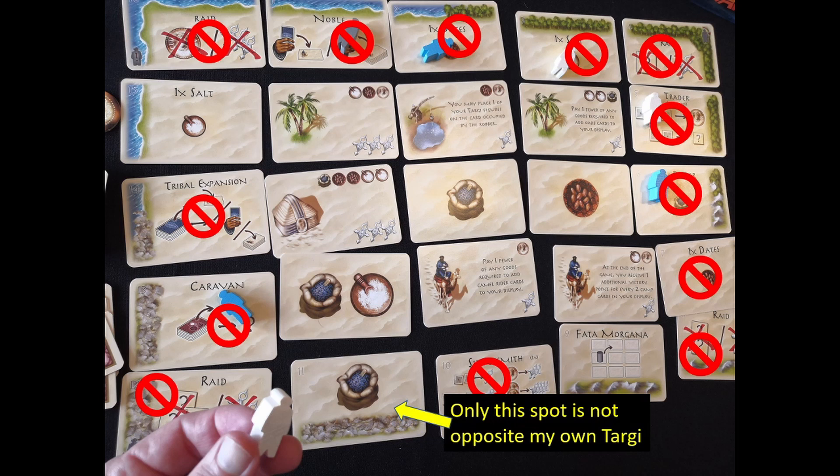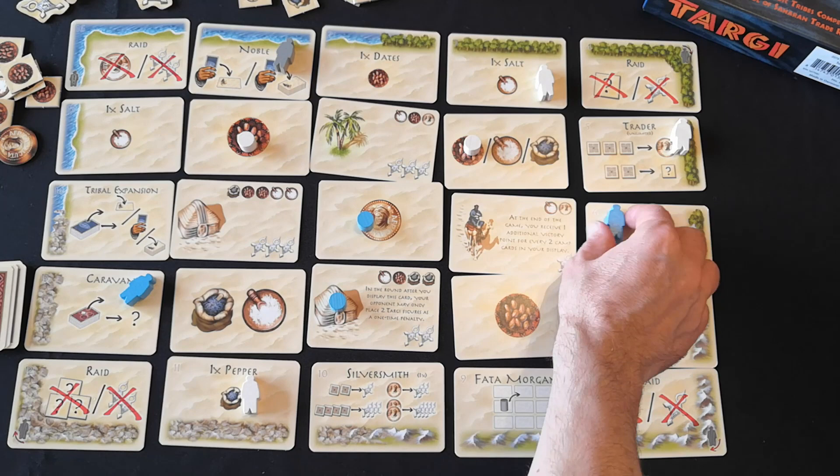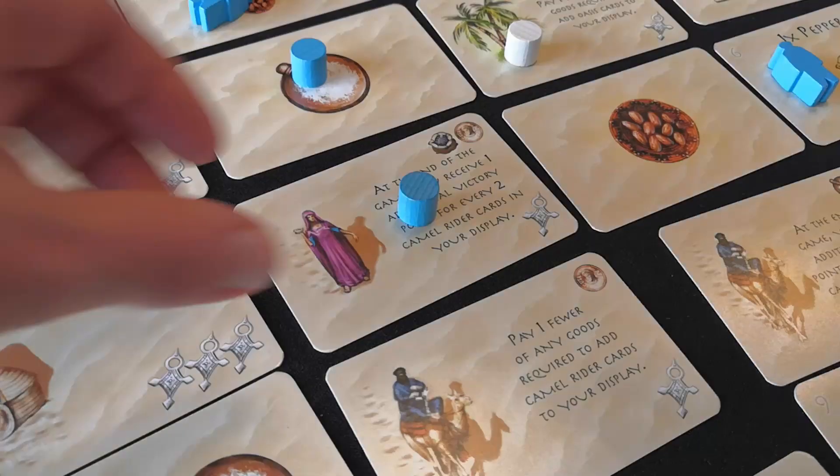Players place their Targi and tribe markers first, and then you resolve all five of your cards in whatever order you like. Then your opponent resolves their five cards, and that's the end of the round. When you resolve a goods card you immediately replace it with a tribe card and vice versa. You place these face down and then flip them face up at the start of the next round.